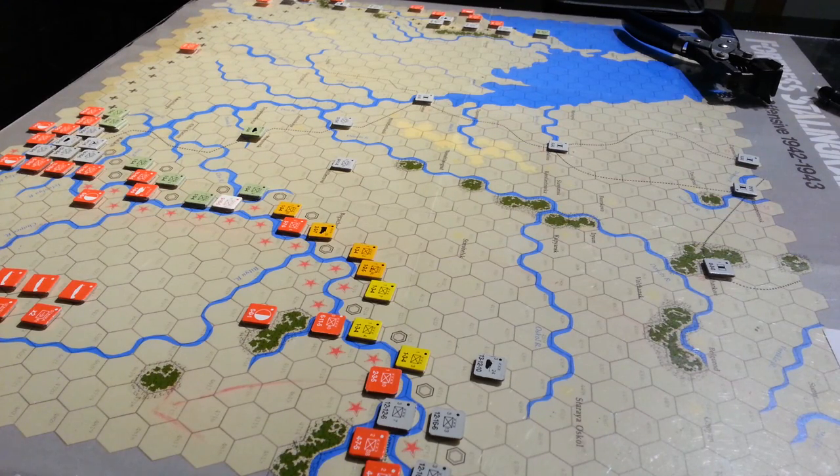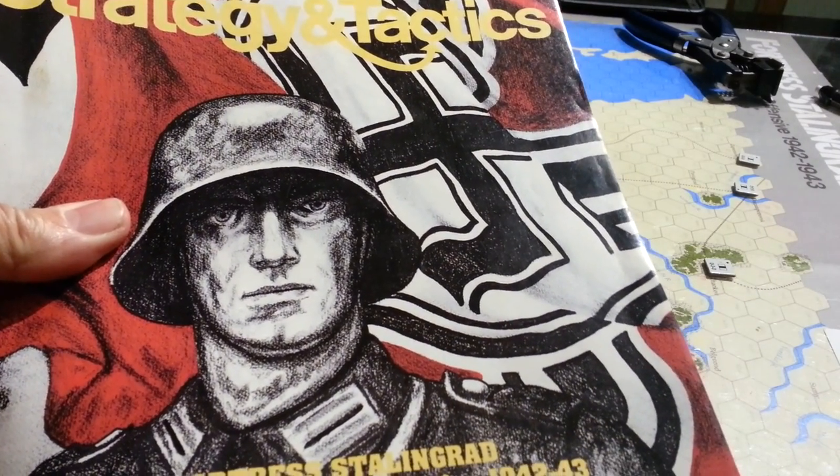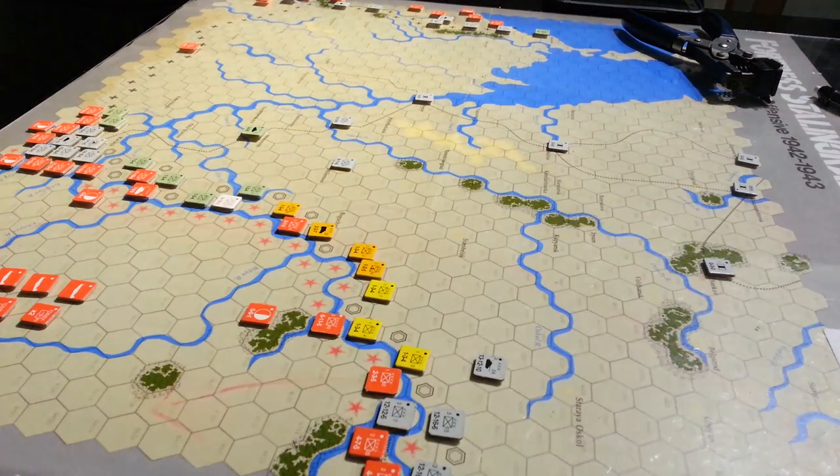Welcome back. I'm having a look at Fortress Stalingrad. This is a Taibomba game. Not sure exactly when it was published, but it's S&T 114. I guess I could look on the magazine and tell you. It's got this horrid artwork and cover on it — this monster swastika and this kind of dead-eyed, thousand-mile-stared German dude. Not the most attractive cover I've ever seen.